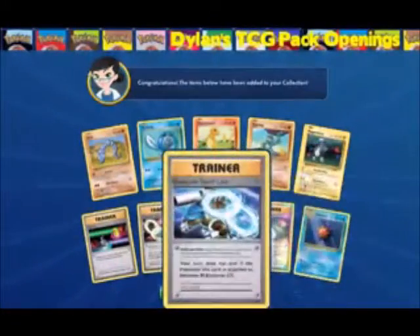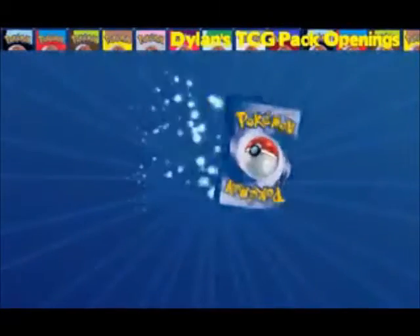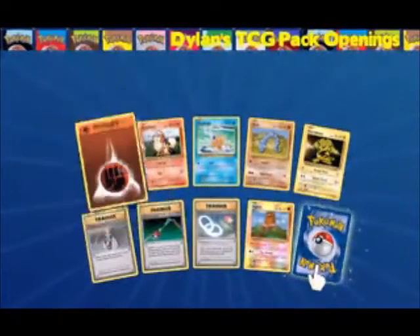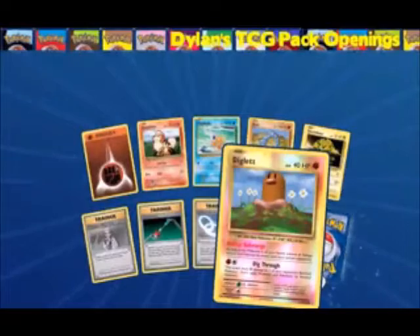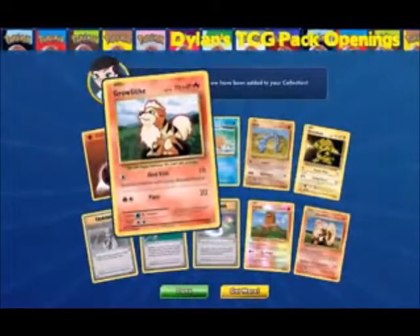But the reverse was Slowbro. Fighting energy out of that. Reverse is a Diglett. And the rare is Arcanine, which is funny because we got Growlithe, so hey.